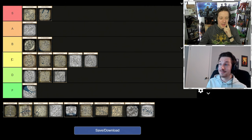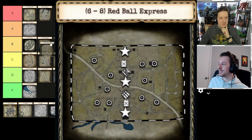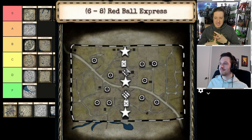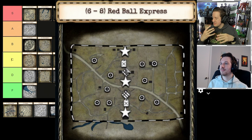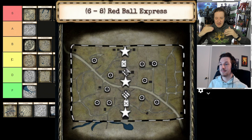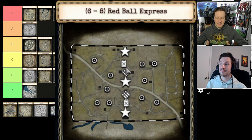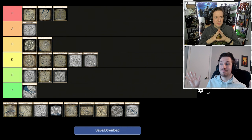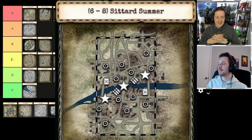Red Ball Express is S tier — nothing more needs to be said. The left is wide open, the middle has medium corridors for decent medium-range warfare, and the right side is unique. Every single side is distinct and different, it's well balanced, good for encirclements, and has three distinct lanes with plenty of strategic opportunities. What more can you ask for?